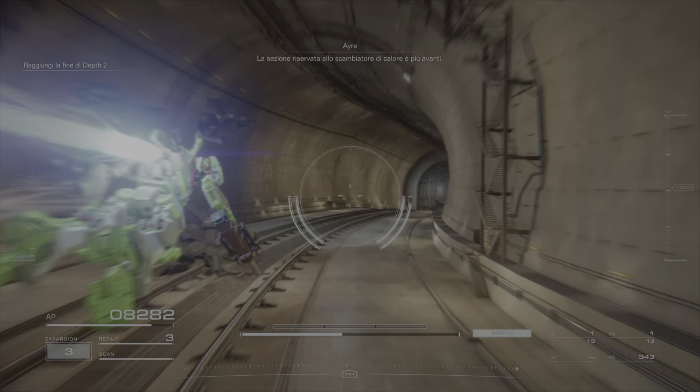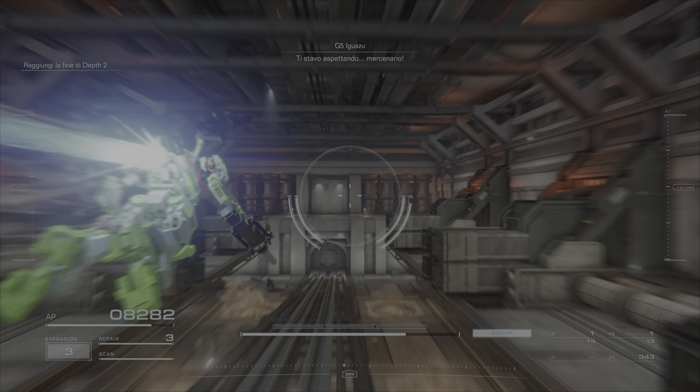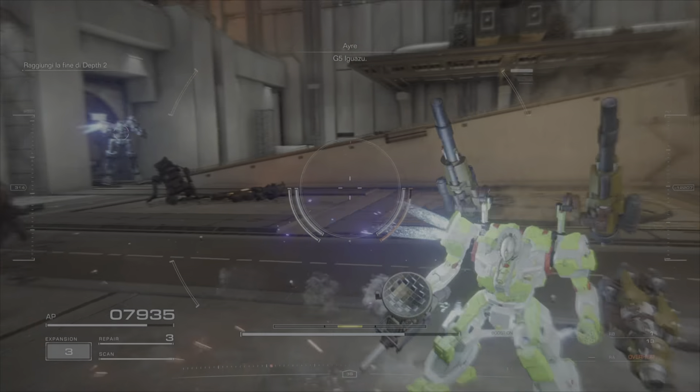The heat exchanger section's up ahead. This is a run for the console — Balaam's advanced squad console. Been waiting for you, Freelancer. That is it. It's Headbringer. Gunfighting Wasu.